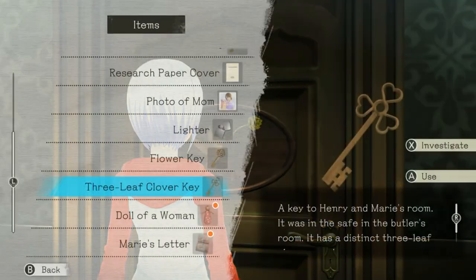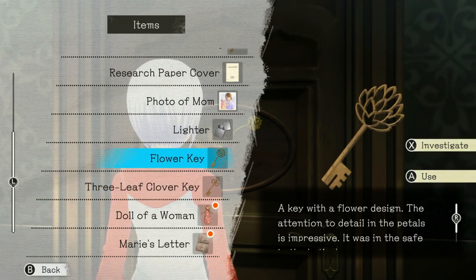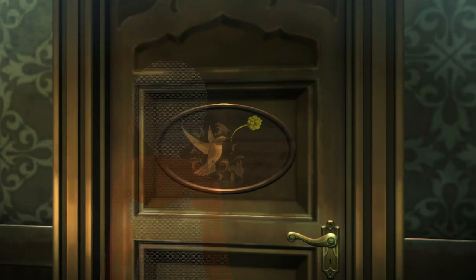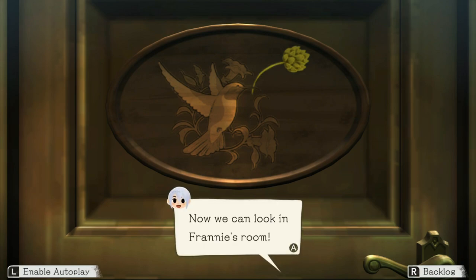Hey there folks, this is GreenyXI welcoming you right back to Let's Play Another Code, this is episode 7. In last episode we finished off the plate puzzle, we did the safe puzzle — confusing to me even if it shouldn't have been — and we got two keys. One was for Franny's parents, which was Henry's room and Marie's, and we found out how Franny and her mother left the island, leaving Henry behind to be all miserable and depressed. So today we're using the other key for Franny's room.